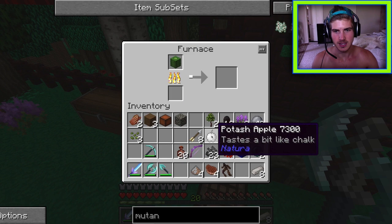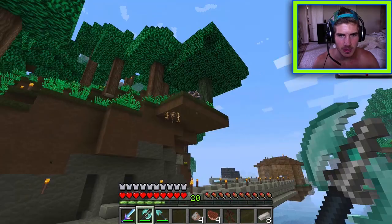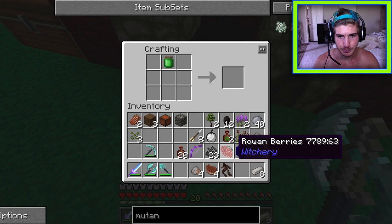A cool hat is spotted — an open chest on someone's head. While others do fun stuff, one player is stuck at home farming wheat and strawberries, making a living for the group. A request goes out for bone meal.